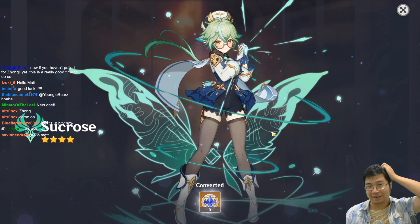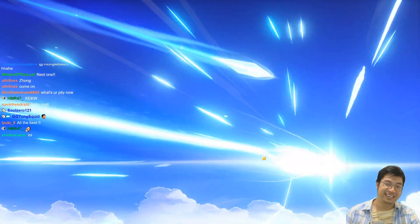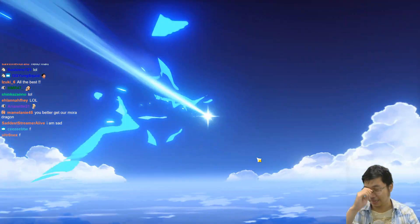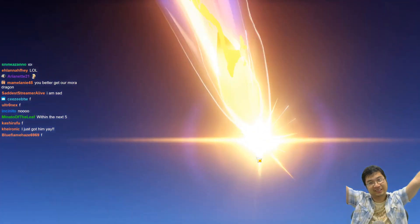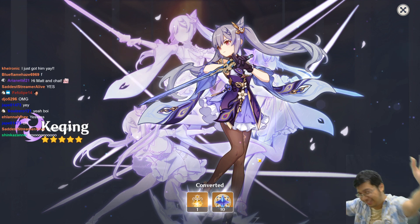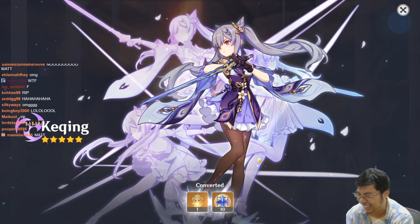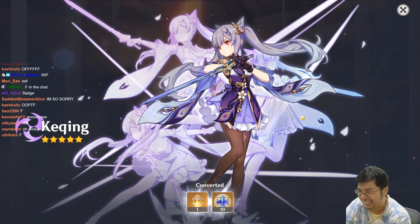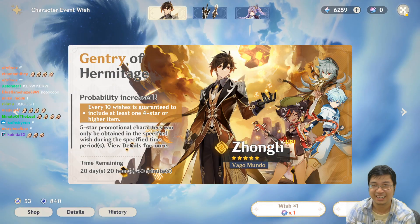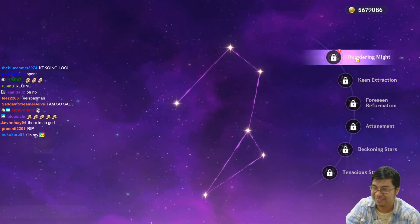That's so facepalming - I already have the Sucrose. That was so sad. I went deep for the Klee banner back then too, that really felt bad. Oh there we go - oh my gosh, it's good and not good at the same time. Let's have a look. I was thinking of stopping if I get any new character, but not a constellation duplicate.